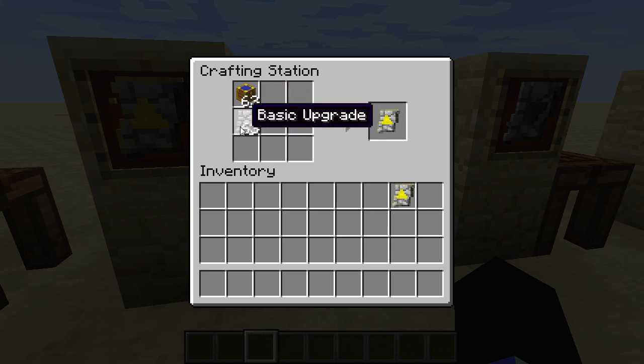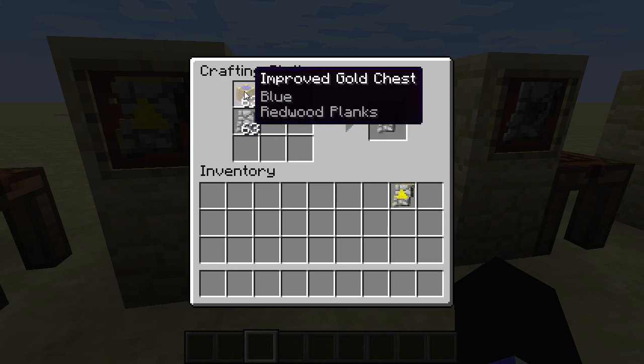You craft the chest converter with an upgrade and any improved chest. This does not work with lockers.